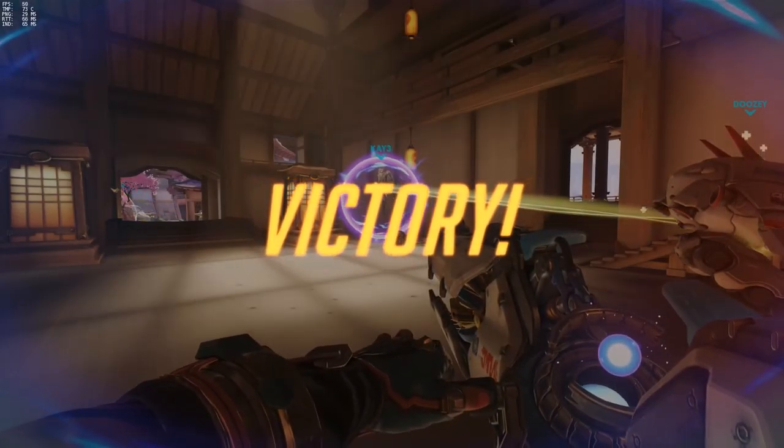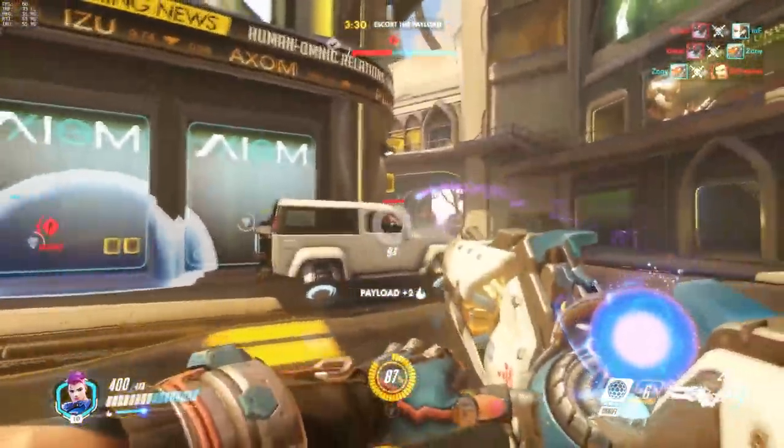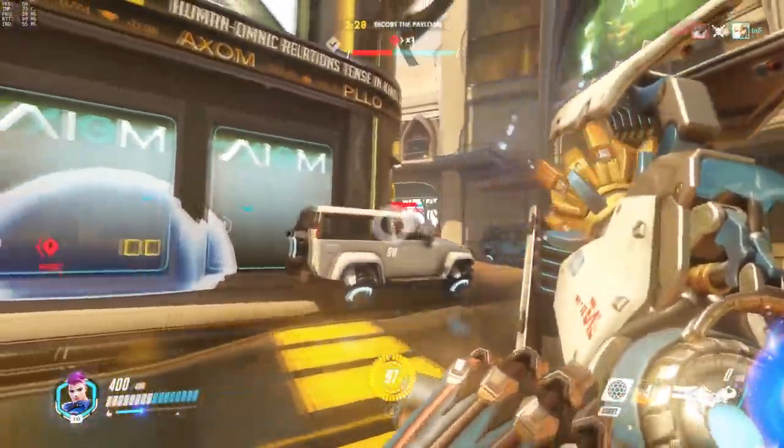In terms of map, Zarya works well in tight spaces. She'll struggle in open areas like the final point on Numbani, but she has a massive perk over Reinhardt in that she can defend all sides. I actually really like Zarya on Hanamura, for example.